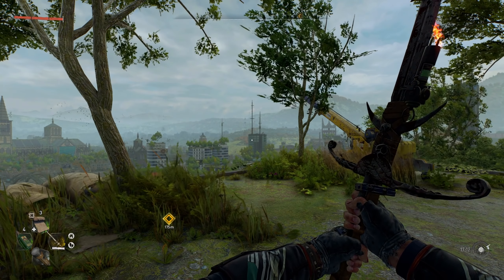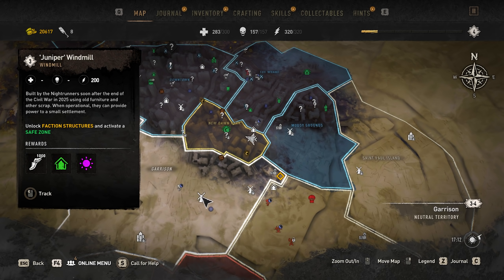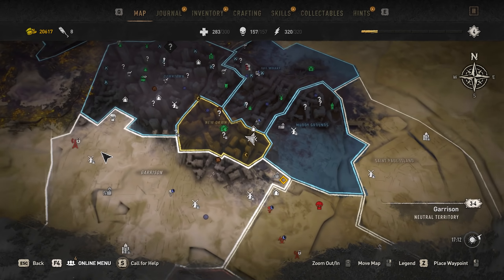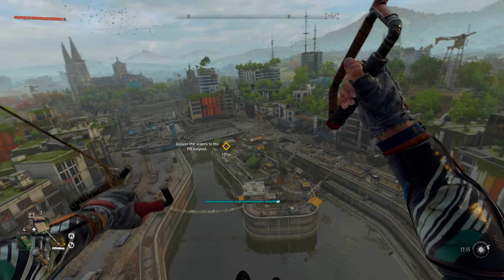Welcome back to the Dying Light 2 playthrough. We're in the Central Loop area, just peeking into the corner of the Garrison region. I'm on top of a tall building with a military airdrop, and now we're dropping down. I scoped around with the binos and spotted some things in the distance. Once we get the grappling hook from the broadcast mission, we can do these towers to find inhibitor crate locations, which is huge.